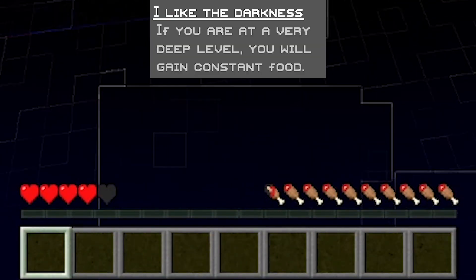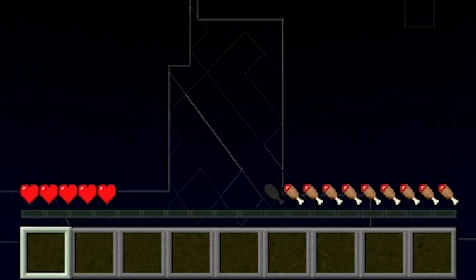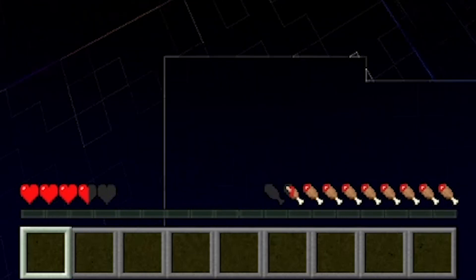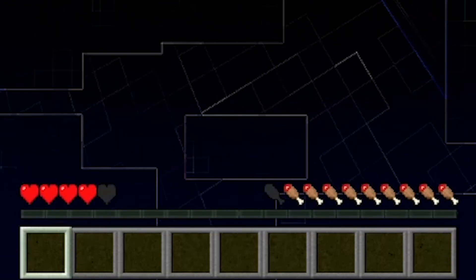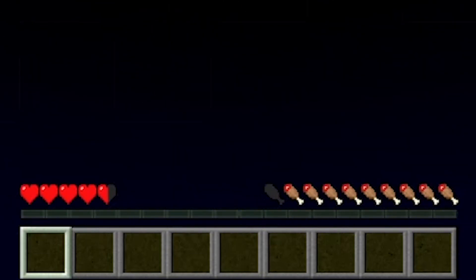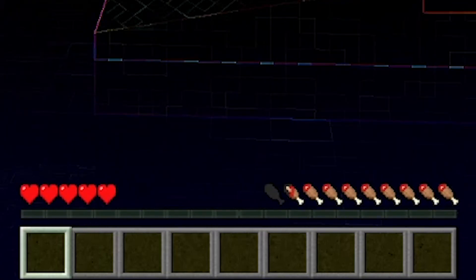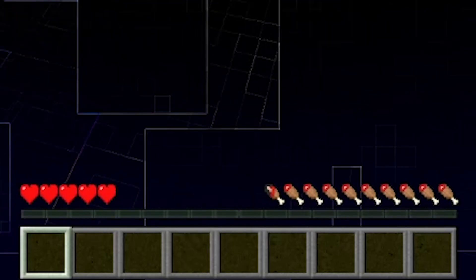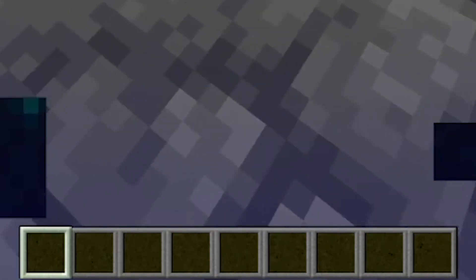Moving on to our next ability, we've got the "I Like the Darkness" ability. If you're at a very deep level, you will gain consistent food. The basic idea is that you have regenerative hunger when you're down low enough — roughly around Y-level zero and below, basically whenever you're in deep slate-based caves. This regenerative hunger does not outpace typical damage ticks from fire or lava, but it's very useful when you run out of food while underground mining. It's not too fast to be overpowered, but not so slow as to be useless.